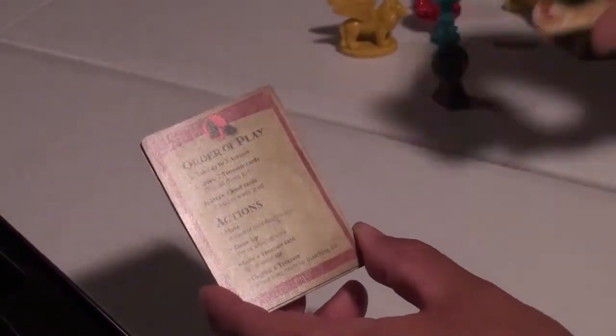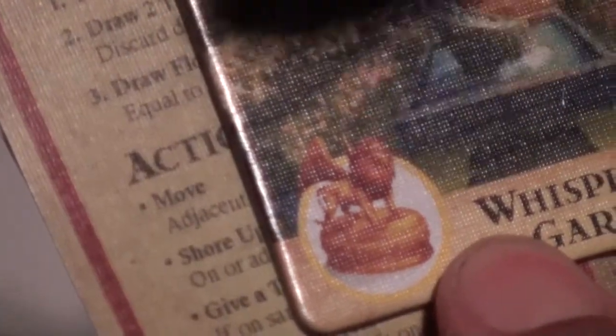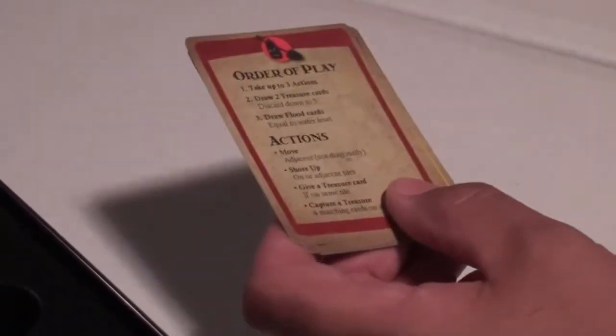For instance, if you are on Whispering Garden, which has the Statue of Wind, you need four of those cards to capture that artifact. You have to land on that tile and hand in those four matching cards to collect the artifact. They get discarded — shuffled back into the deck.